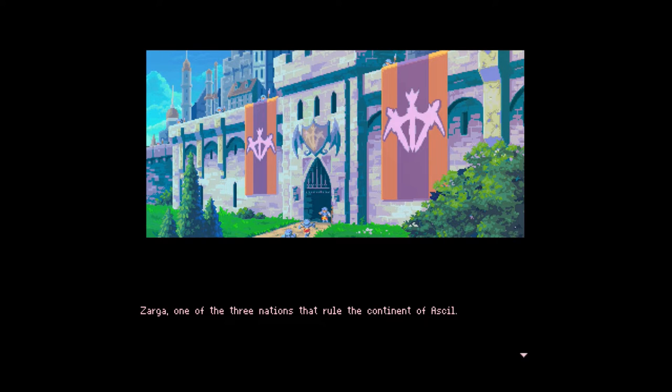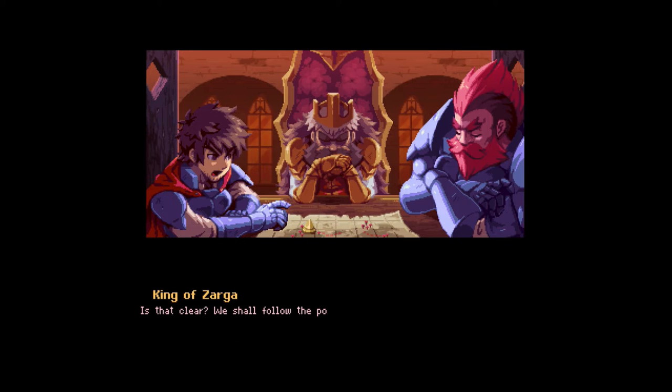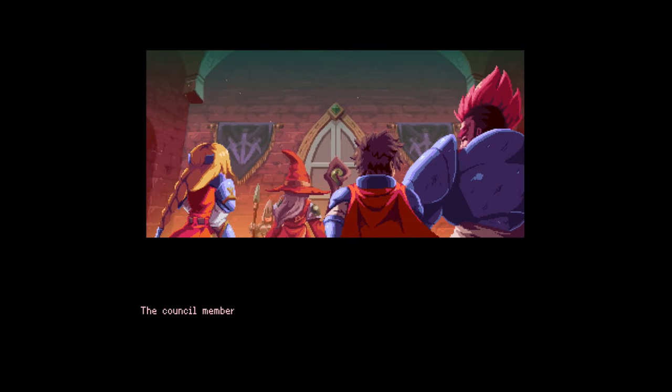Zarga — one of the three nations that rule the continent of Asil. Within the castle walls, the royal council debates the best strategy for the coming war. After a few hours of deliberating, the king and his war council are about to conclude their meeting. The King of Zarga says the plan will follow General Brigard's positioning to the letter. Arkzell, sorcerer and adventurer of the king, leads the way to the door when suddenly...